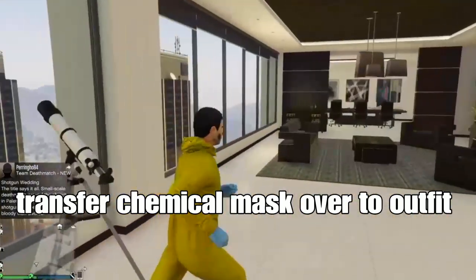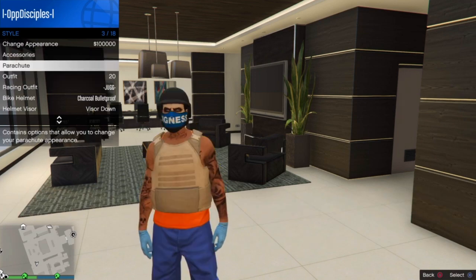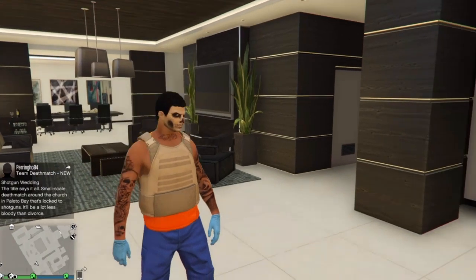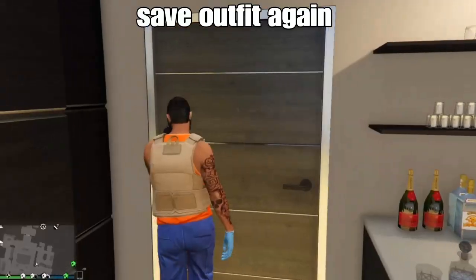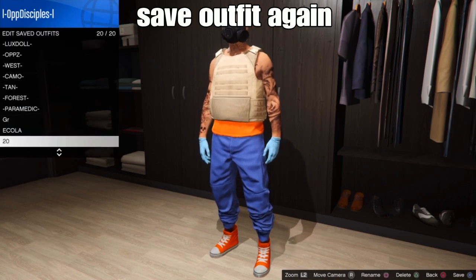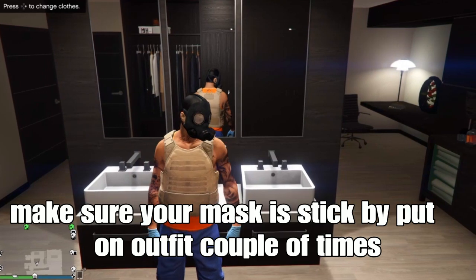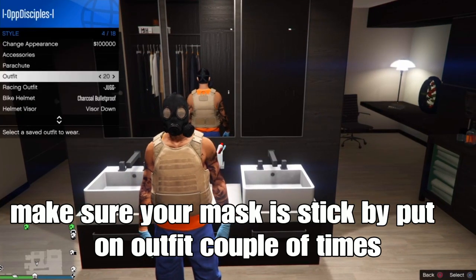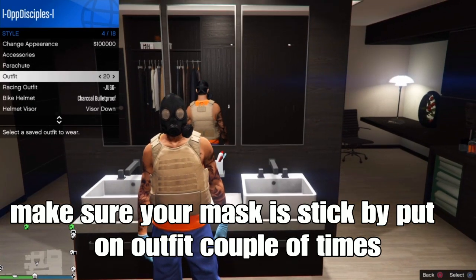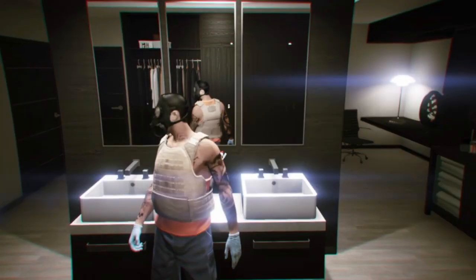Do this by performing the glitch. Select the outfit that we saved in slot 20, then possess yourself — look at your face and walk away — and you'll get the chemical mask. Save your outfit again in slot 1, slot 20, or any open slot. Make sure the chemical mask is stuck on your outfit by spamming X or A on your outfit a couple of times, because you want to spawn with the chemical mask with no vest in the mission. Do this before starting the mission.